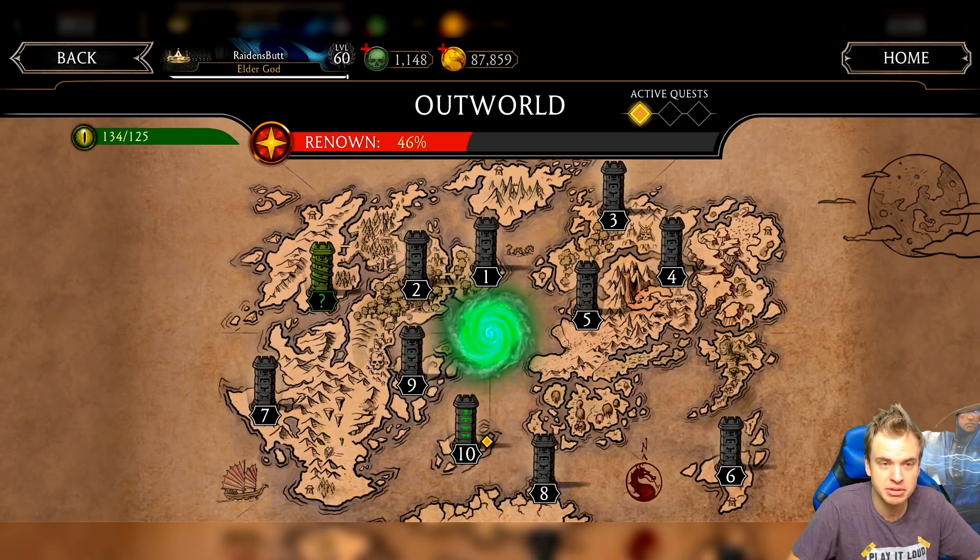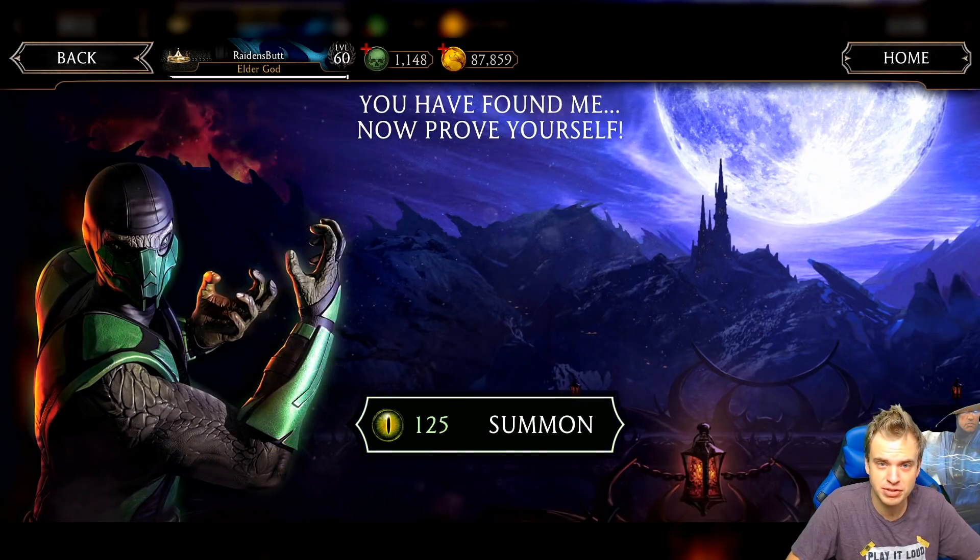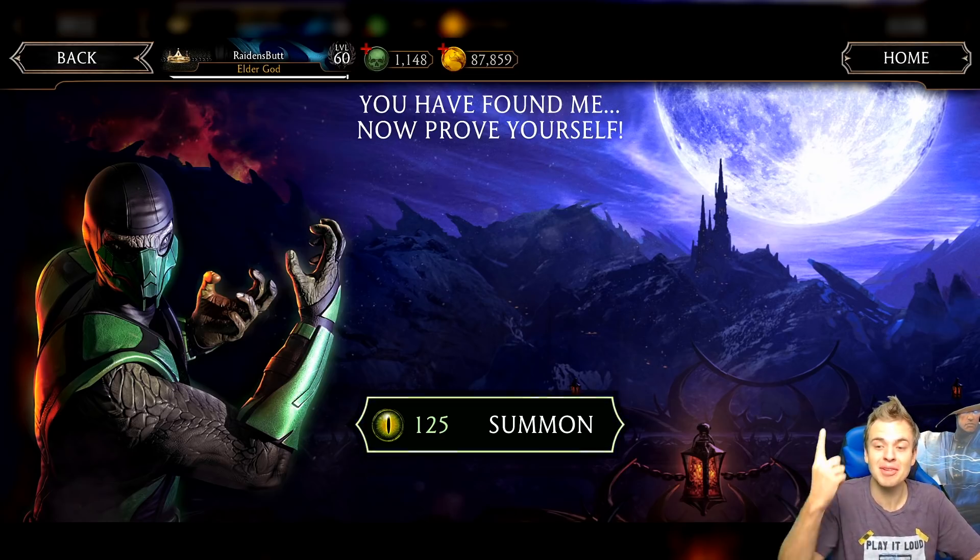After you got enough eyes, you can see the counter on the left. This little green tower will appear, and you can challenge Boss Reptile to a fight to the death. And then, if you're lucky, you're gonna summon this boy!